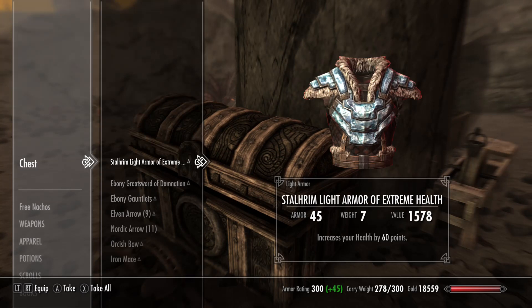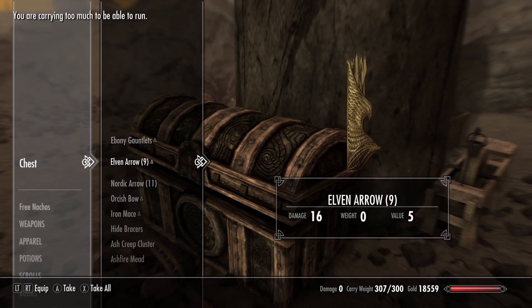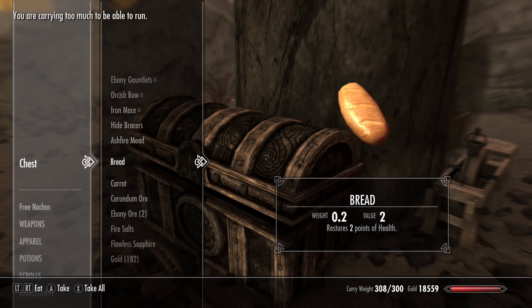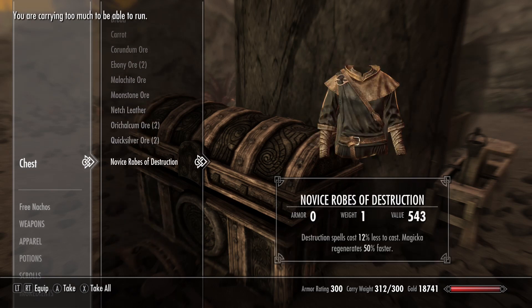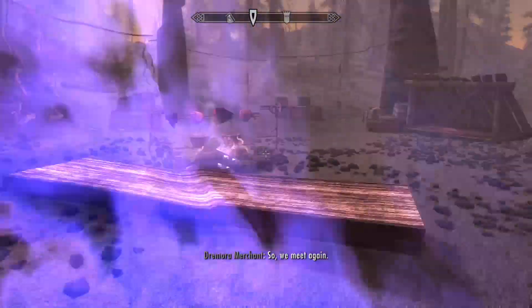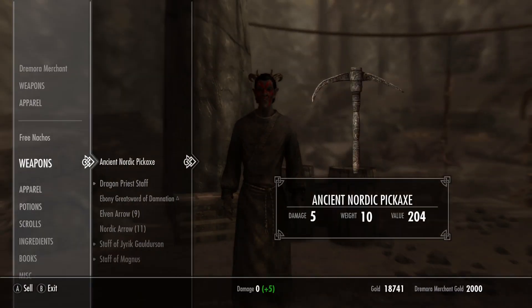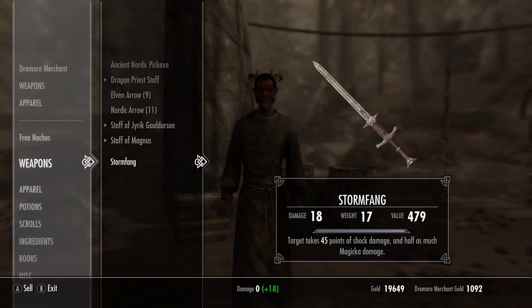Stall room — light armor of extreme health. My oh my, that's good. Any great sword of damnation? Wow. Let's sell some of this stuff. Let's definitely sell that — it's heavy. Let's sell Storm Fang.